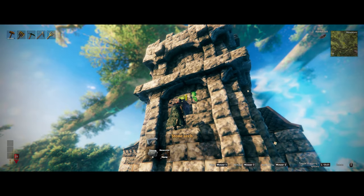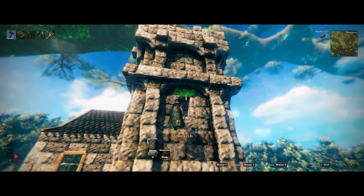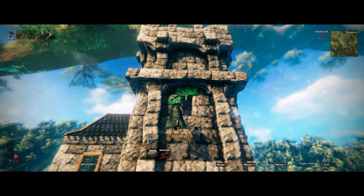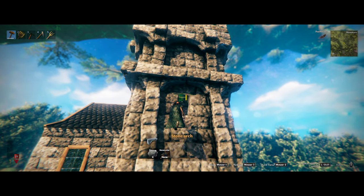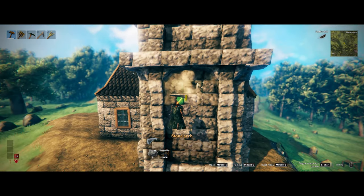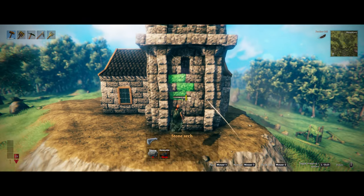This one is off — these arches you need to snap them to the nearest one, not the first one. Snap them to the nearest one. Yeah, I like that.